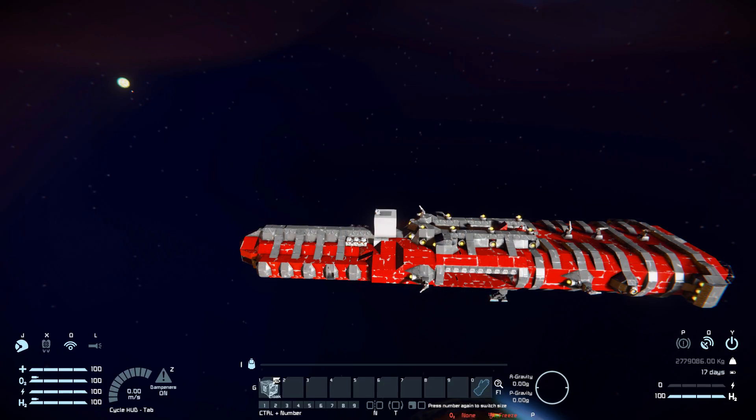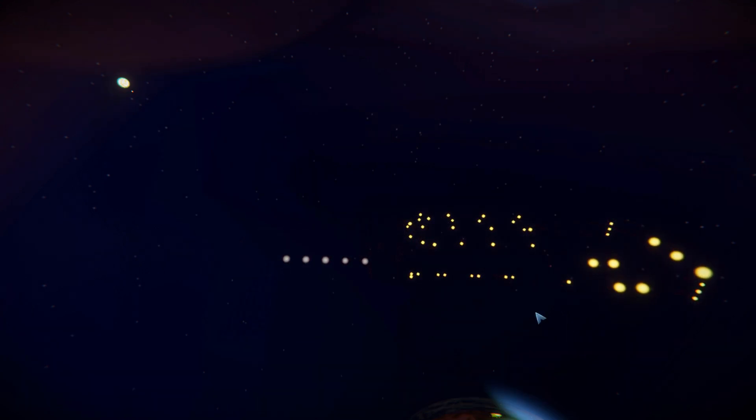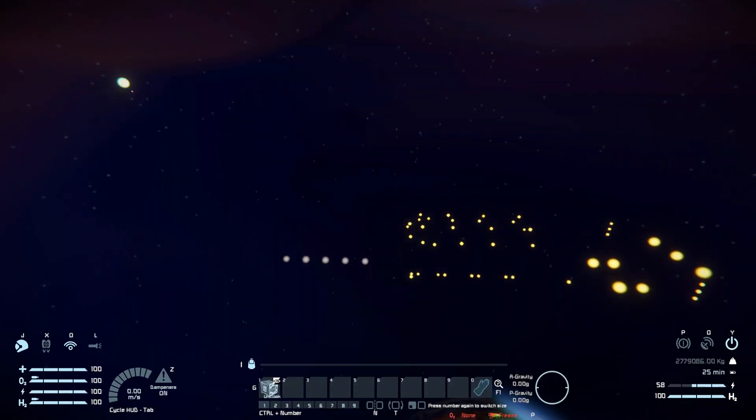I've activated a toggle to go invisible. I'll now go invisible for a very short amount of time — only about 35 seconds, which is a bit lower than the 50 seconds stated because I have signals placed on the ship.